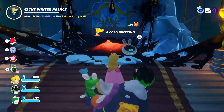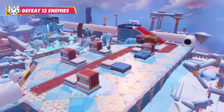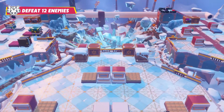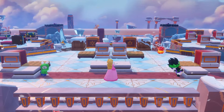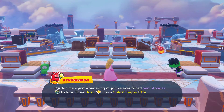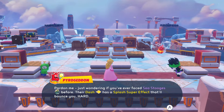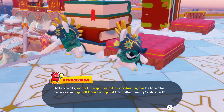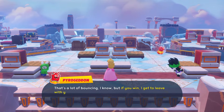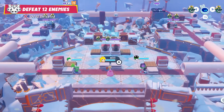We've got the one called Cold Greeting. Let's get that started and have some fun with this. We have to go and defeat all 12 enemies - fair enough. We detected a new Spark called Pyrogandum. 'Pardon me - just, I wonder, did you ever face a Sea Scooges before? Where dash has a Splash super effective valve, bounce you hard. Afterwards, each time you hit a debt or dash again before the turn is over, you'll bounce again - called being Splash. A lot of bouncing, I know, but if you win it I get to leave with you.' That's motivation.